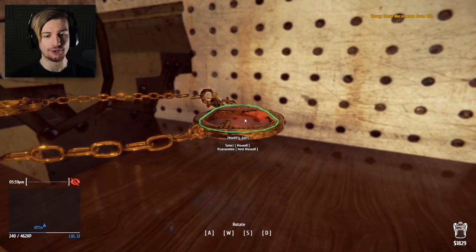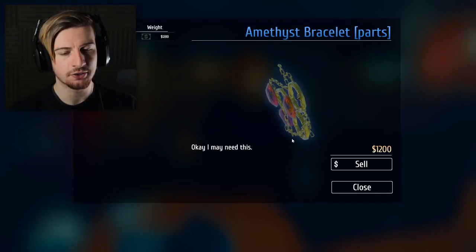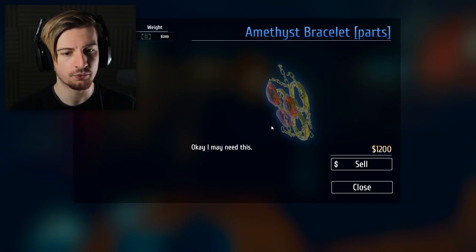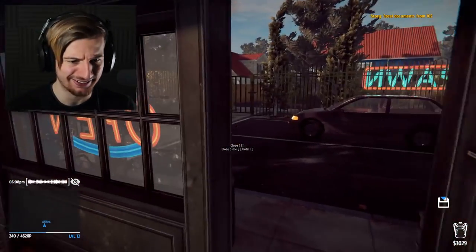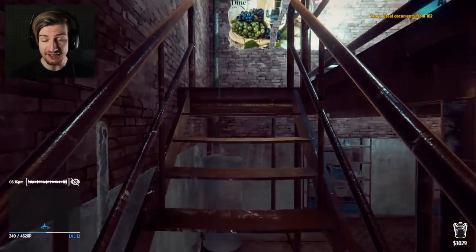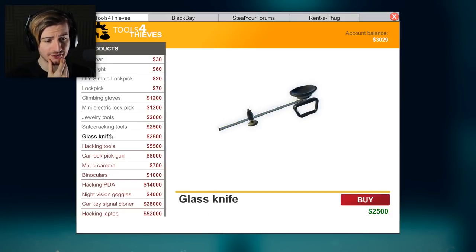The third one right there. Let's go ahead and sell this crap. Why is it still worth $1,200? Why did the value not proceed to go up at all? I just got bamboozled by that dude. So now we should have enough for the glass knife - let's go ahead and check out how much this thing is. Glass knife - $2,500. Look at that! We're gonna get that thing.